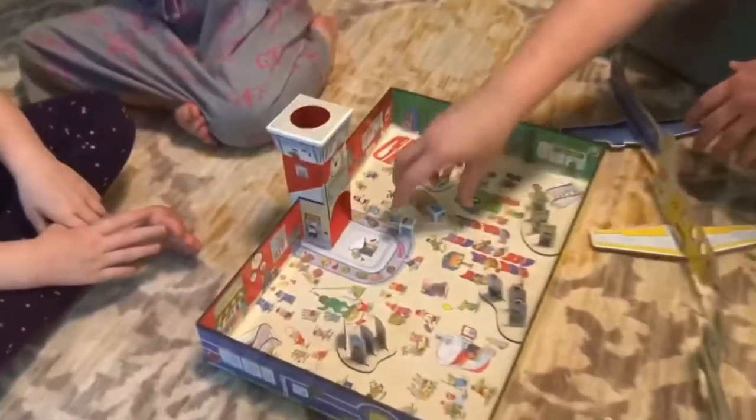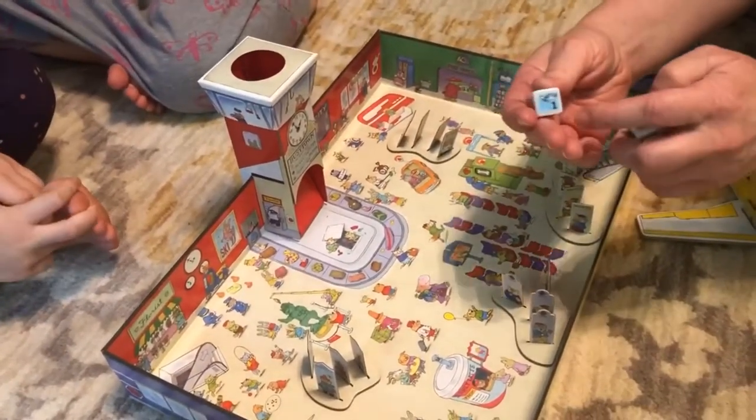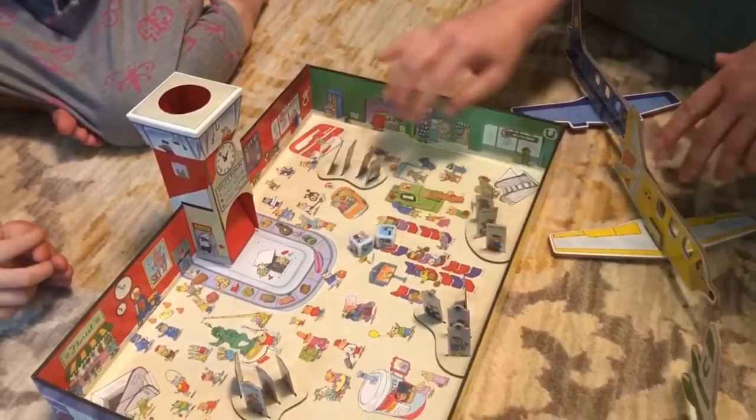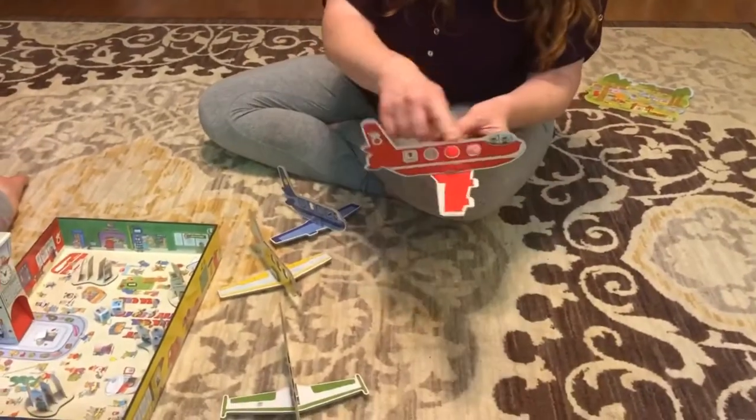First off you have your airport. You have your two dice, and on each dice there's airplanes and passengers. You have all your passengers set up — there are four destinations: the forest, the beach, the city, and the mountain. There are four airplanes to hold the passengers.